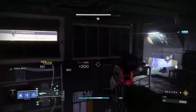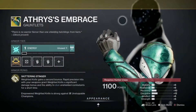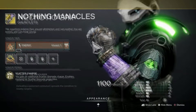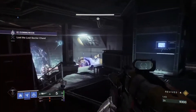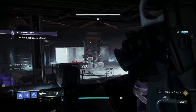The rewards dropping today are exotic arms armor: the Liar's Handshake for Hunters, the Icefall Mantles and No Backup Plans for Titans, and the Necrotic Grip and Nothing Manacles for Warlocks. There is also a chance of receiving other exotics from the loot pool, enhancement cores, and enhancement prisms.